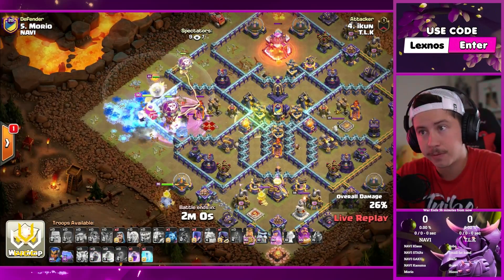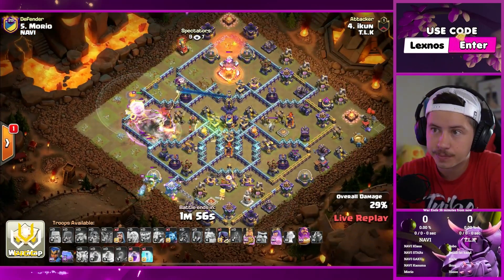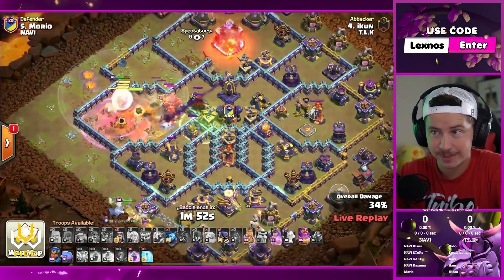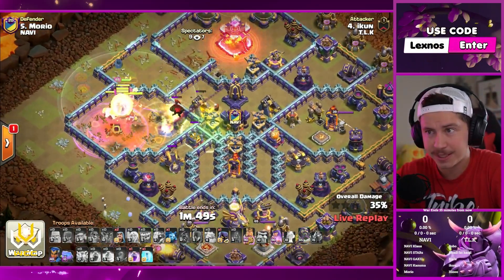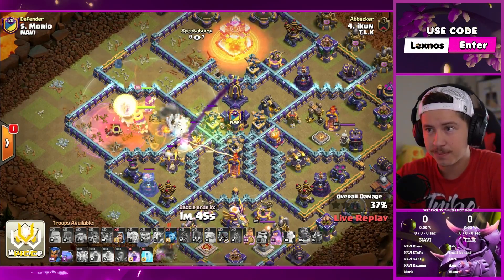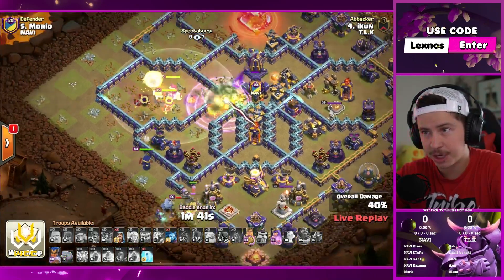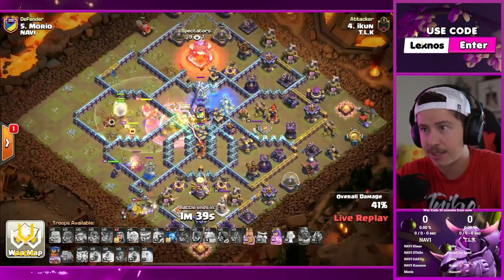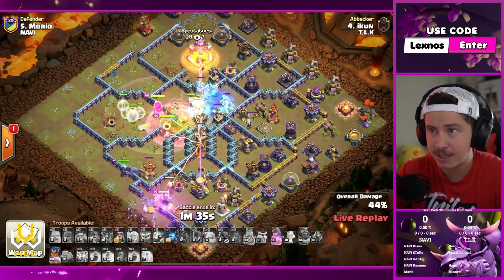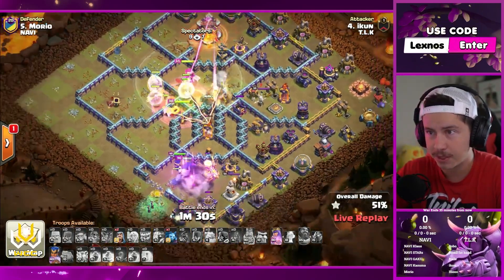First raid spell in, there's the barbarian king with the frosty and the witches. Flame flinger is working on that town hall. Here comes CC troops. Monolith starting to lock on to his E-titan, so he's going to pop the warden ability to keep everybody safe. Still has one more rage to utilize, and there it goes in the core of the base. Champion is in to help back up the king. Headhunter was used as well. Last free spell on the monolith. Everything has been deployed — he's just hoping and praying that everything's going to work out now.